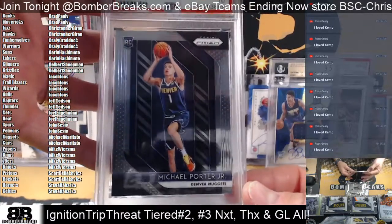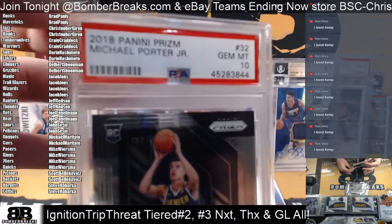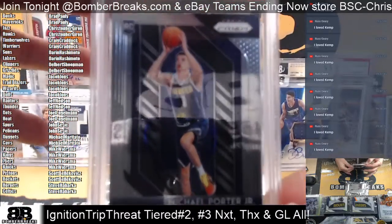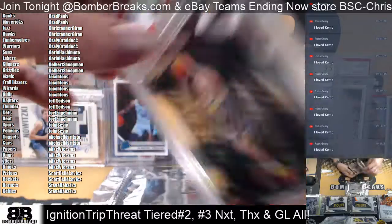Michael Porter Jr., Nuggets — Michael Mary — Gem 10 from Prizm. Porter Jr.